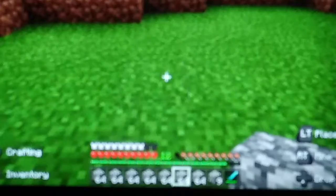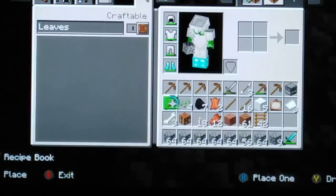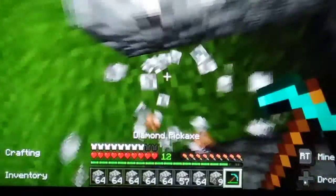We're going to build it here because it needs to be 20 blocks away from where I am for monsters to spawn. So we're going to come like this. In fact, I'm going to mine that down because I want a doorway for me to get in obviously.